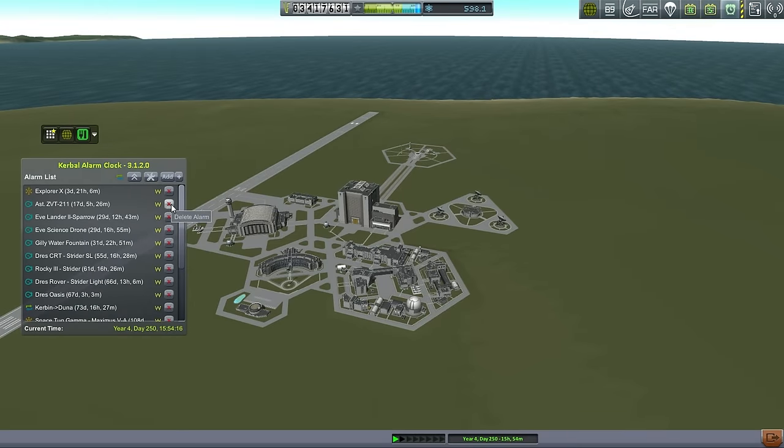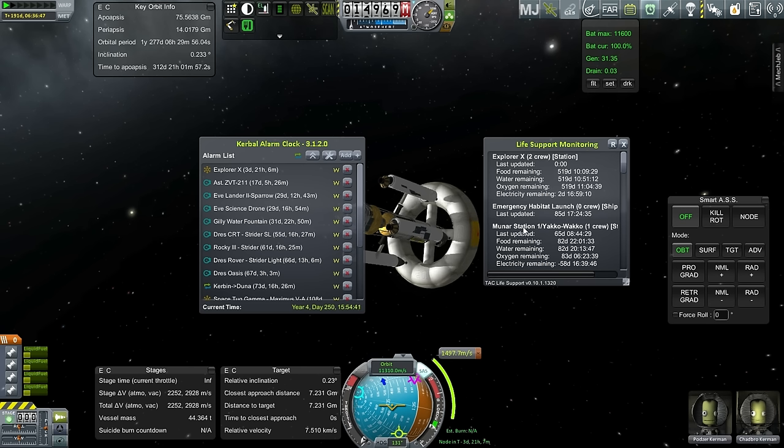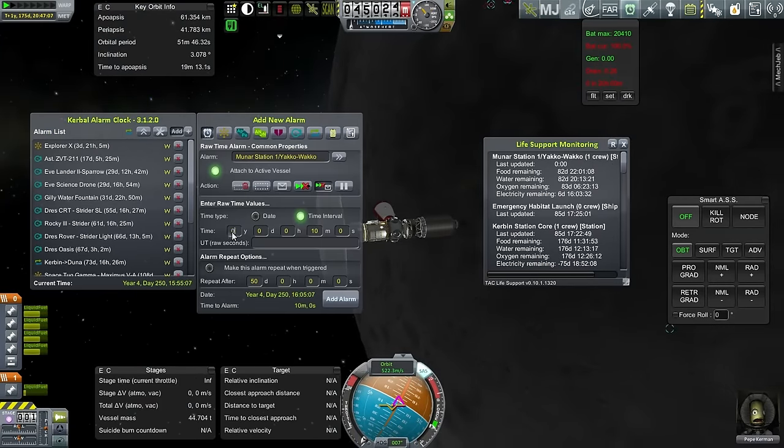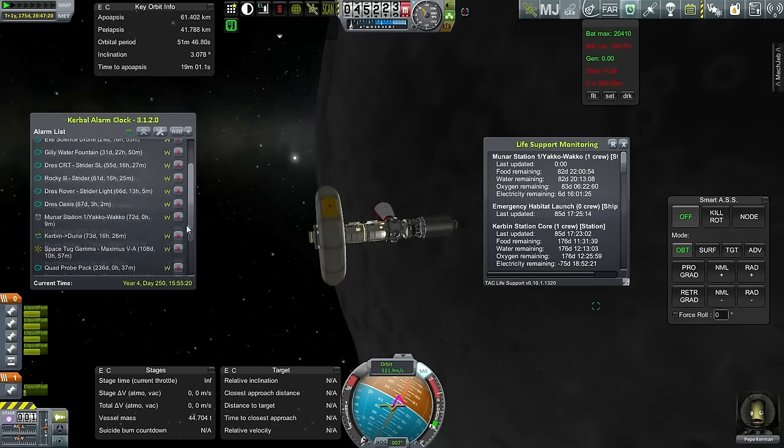Let me take care of the life support stuff. I need to go to a vessel and switch from there - let's go to Mooner Station One. I'll add a raw time alarm. I want 10 days of buffer, so let's focus on that at 72 days. Mooner Station One alarm is set. What's the next thing that's going to need more supplies? Carbon Station Core needs resupply at 176 days, Gold Bug at 180 days. We need to cover everything up to 272 days. I'll add a resupply alarm at 160 days to break up the activities around Joule.